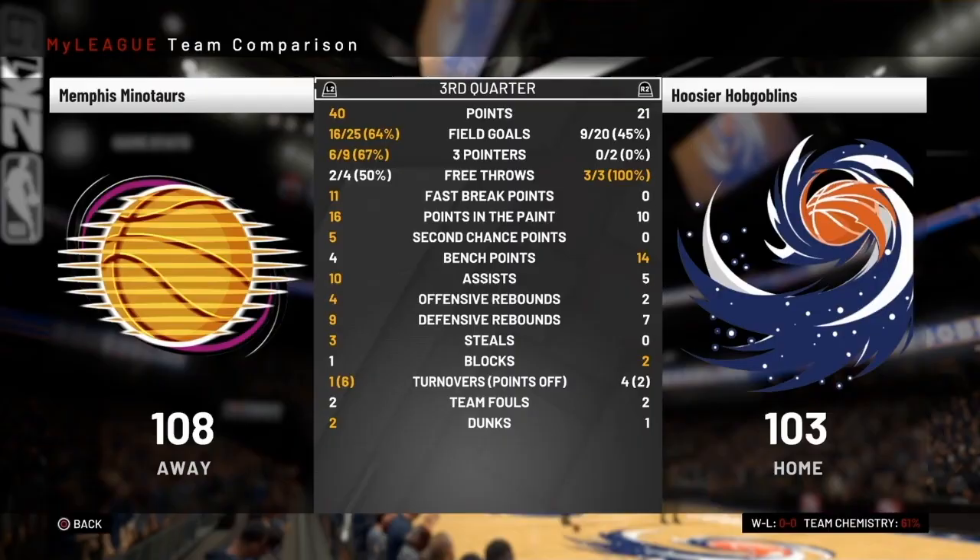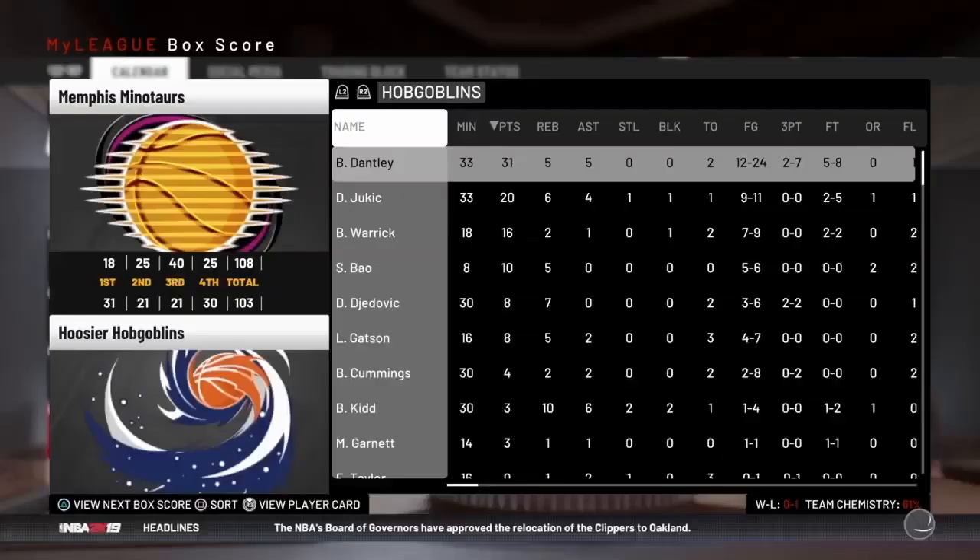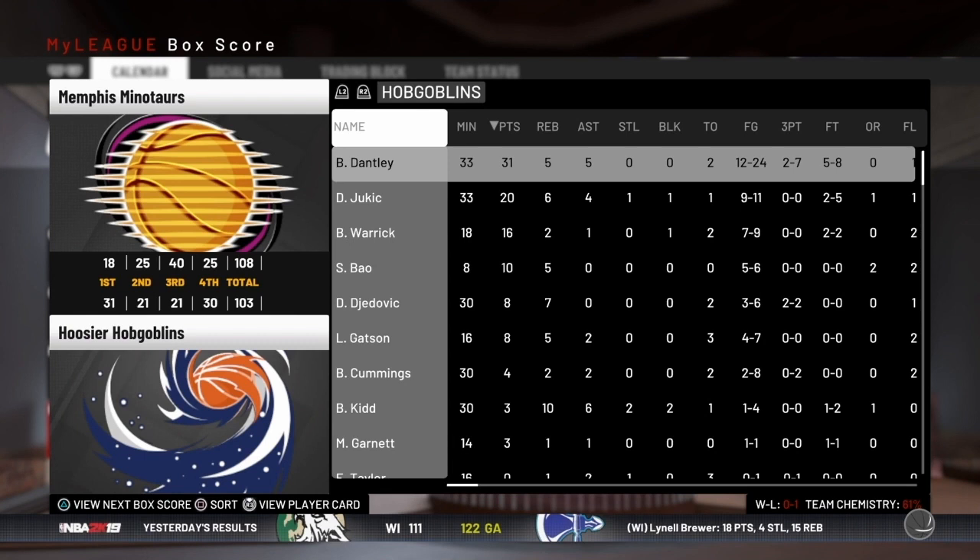The third quarter stats for Freeman Beasley: 18 points, 4-for-5 from three for the quarter — he just killed us. There's the box score. Dantley ended up with 31, Jukic with 20, a couple guys with double figures, and one guy with double-figure rebounds. Freeman Beasley finished with 33. Jones had a double-double.